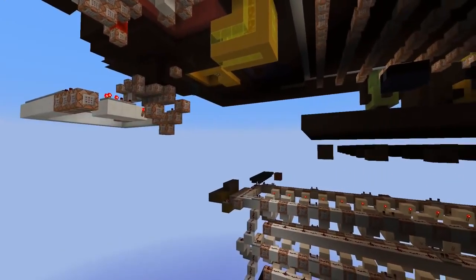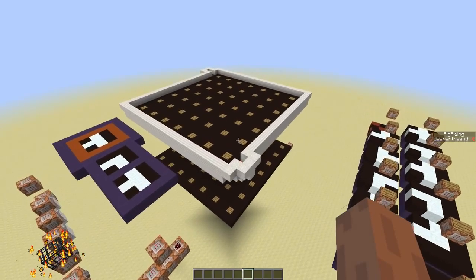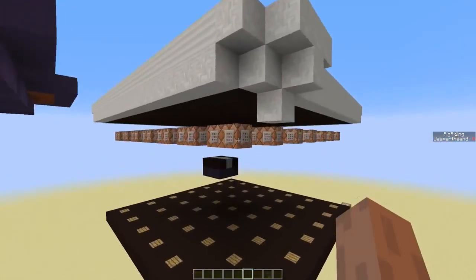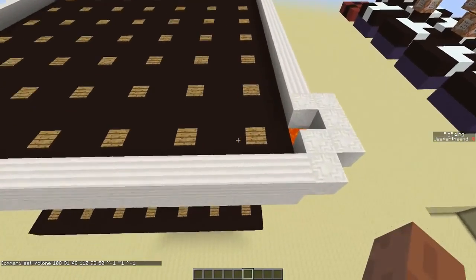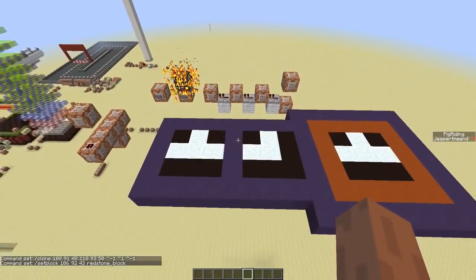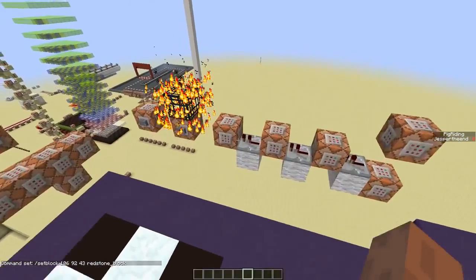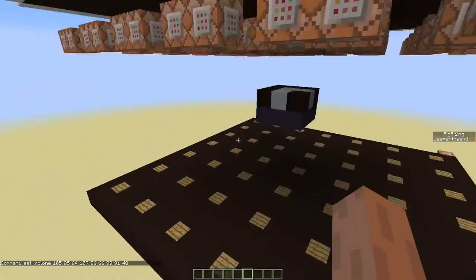There are a lot of command blocks and most of them are just doing simple stuff like teleporting you, so I'll only explain the important parts. All the pressure plates have two command blocks underneath. This command block will clone these blocks on top of the pressure plate, and this command block will place a redstone block right over here. That will set off this chain of command blocks, and that chain will move all these blocks a bit to the right. And a new pipe will be randomly generated.